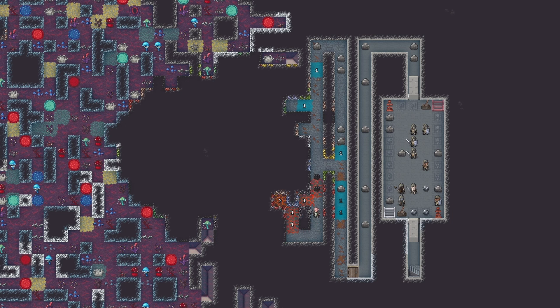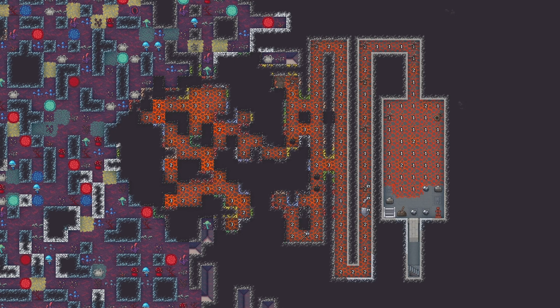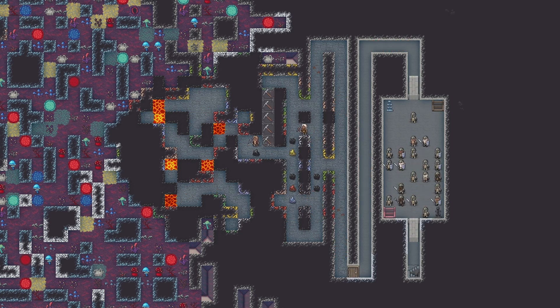Our good luck took a bit of a hit when one of my miners dug right into a magma pocket that blocked her into a corner, and then took a much larger hit when another miner dug into a separate magma pocket that wound up killing the first miner and forcing an evacuation of the airlock. Though our furniture and bridges were destroyed by the magma, it was trivial to rebuild when the magma finally chilled out, and we were soon back at it digging in the pillar.